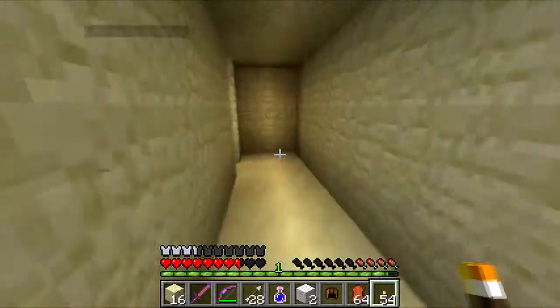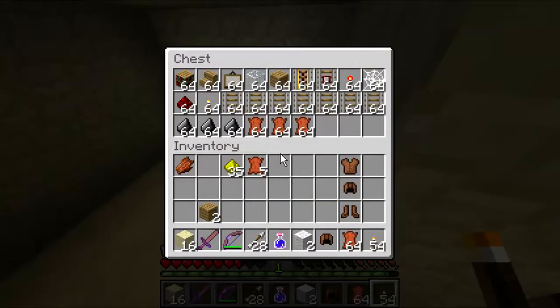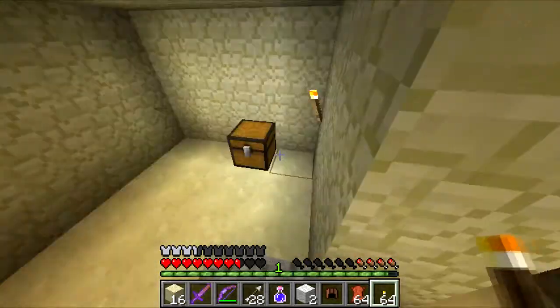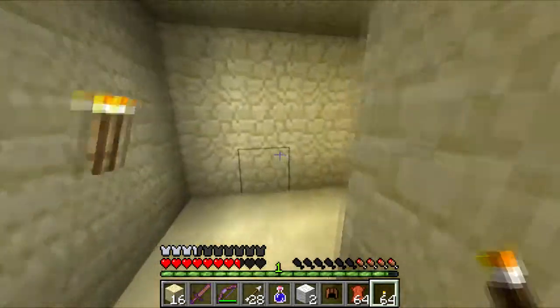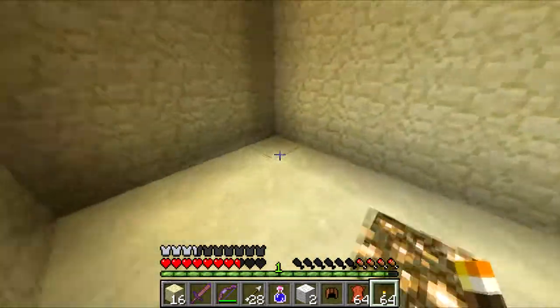You guys wanna go explore the other side? I'll just wait here. Is there anything over here, Reeks? Lots of power rail stuff, basically. There's bookshelves, flint, lots of leather, torches. Cobweb, we can make bows with that. I'll take the wood and the redstone. So now we know if we need to make any rails anywhere.